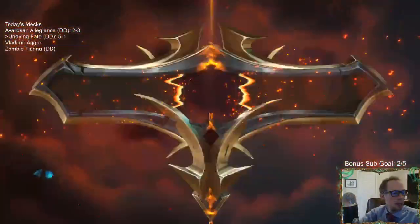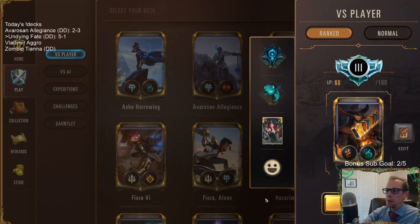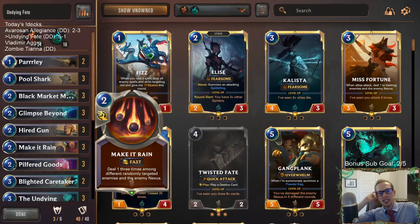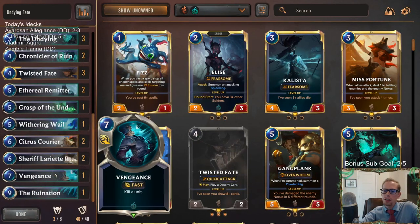Our hand was horrible — we didn't have anything useful. We had the Hired Gun as our only play for the first four or five turns. Does it get any better for Vi-Heimer when you have turn two Pickpocket, turn three four-three, turn four Vi, Heimerdinger — that's just their ideal curve. They had Shadow Assassin too. You have your only two-drop, your best three-drop, and then your champions on five and six — so yeah, we got destroyed. That's Undying Fate. We got the extra game in there, didn't look as great, but we almost got Twisted Fate leveled up. Should have quit while we were ahead.